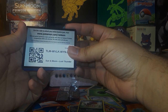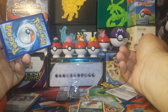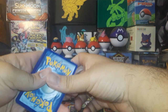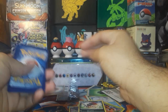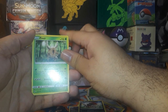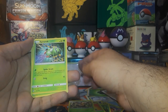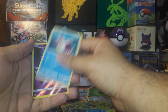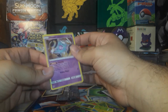There's the code card. We've got Pinsir, Heracross, Vespiquen, Spinarak, Ninjask, Blitzle, Slowpoke, Bruxish, Sableye, and Unknown — Missing Unknown.